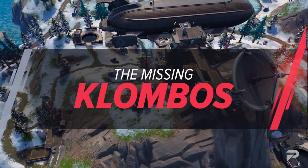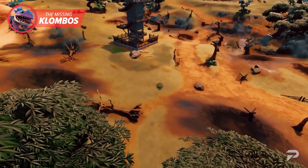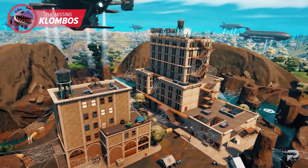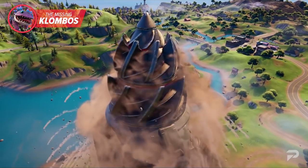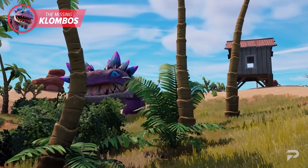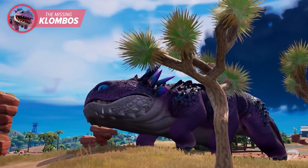You may have noticed that a certain scaly friend is missing from the Fortnite island this season. Explore the island and you'll find that Klombos have been vaulted, and in this case they may have been literally vaulted. Once the IO breached the surface and started their full-scale invasion of the island, the first thing they seemingly did was capture the Klombos. This mission seems to have been a success, and the fan favourite critter that was capable of doing so much last season can no longer help us.